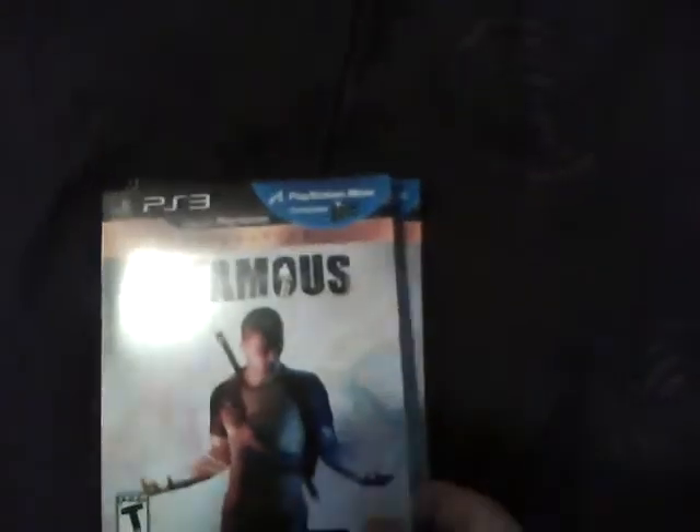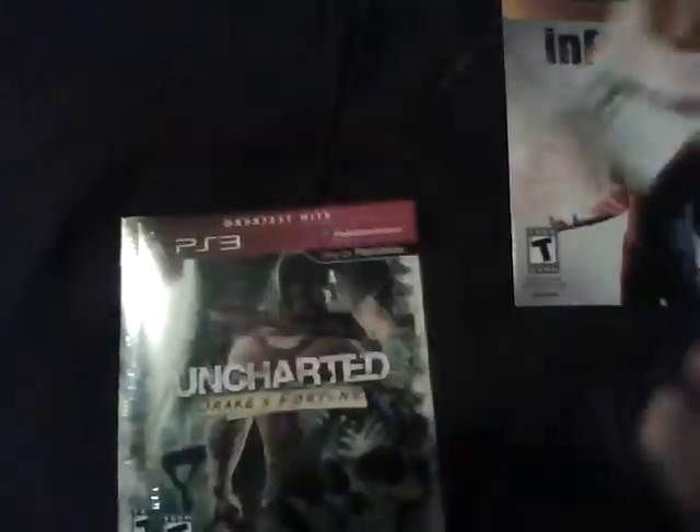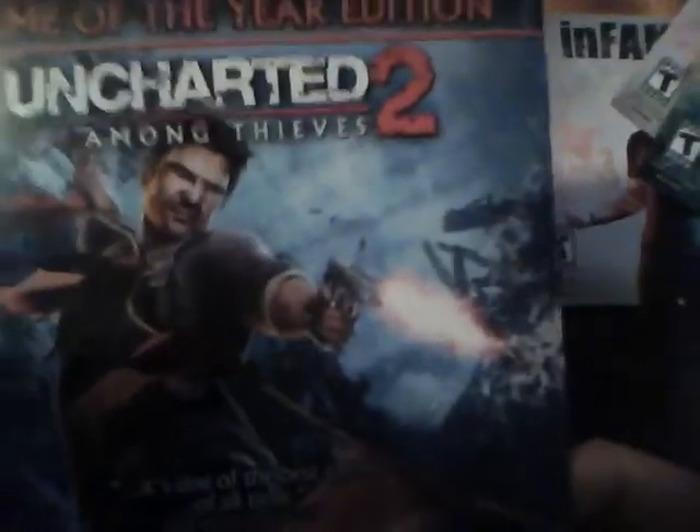The box is up there right now and as you can see it looks like there's Infamous on there. The bundle came with not only the system, the controller, and all the hookups, but four games. The four games were Infamous 1 — not a case or anything, just regular little slip covers — Infamous 2, Uncharted Drake's Fortune, and Uncharted 2 Among Thieves.